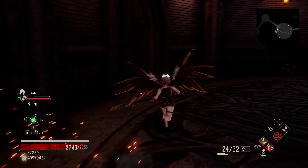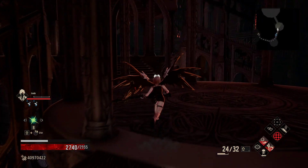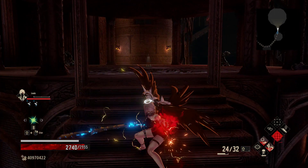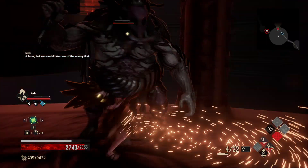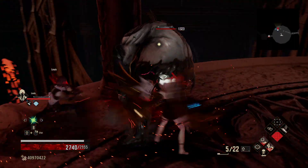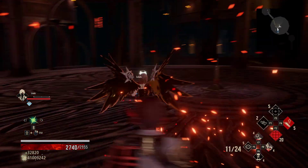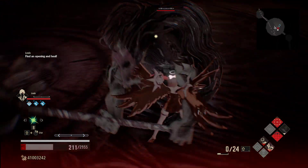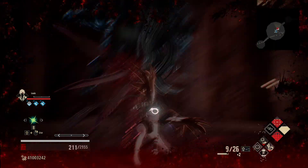Now these guys are weak to electricity, so we should do pretty well against the big guys. It's just the Dark Knights that we're going to have a real issue with. Let's go ahead and get Louie's communal so we can get quick dashing — even though we already have quick dashing, this will be faster dashing. Let's get a backstab here and then get some shots into his back. So 3,000 on a shot — that's pretty good, even though we just lost both stacks of overdrive.